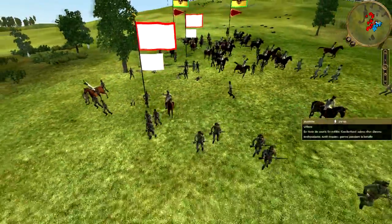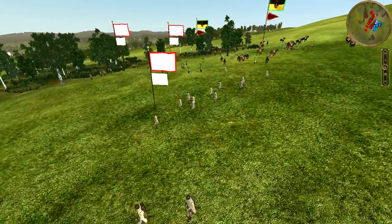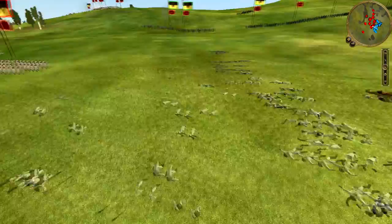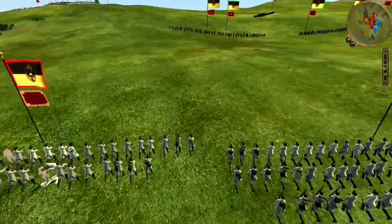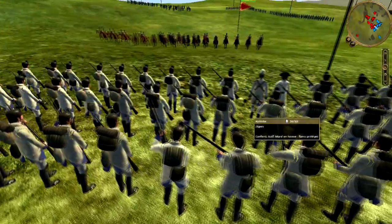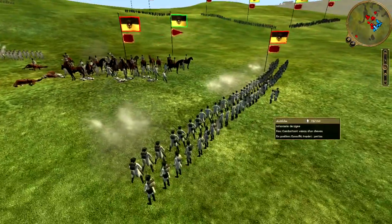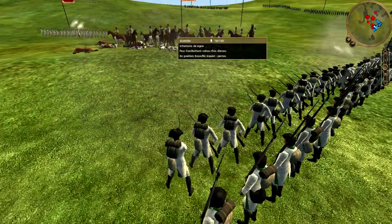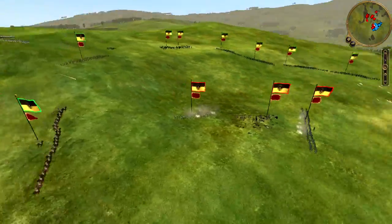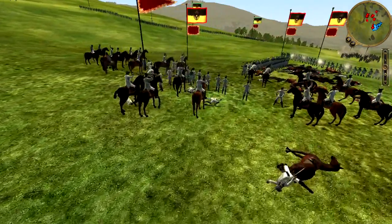Mes 2 régiments de hussards hongrois chargent avec force le régiment restant de Jäger et 2 régiments de Jäger qui aussitôt se débandent sous la violence de la charge. Vous voyez le parterre de cadavres qui jonchent le sol, cavaliers et hommes compris. Ça n'a pas l'air de gêner mon adversaire qui va lancer un ultime assaut sur ma position avec 2 régiments de Grenzers et 3 régiments de Jäger. Ceux-ci ne font pas le poids face à ma cavalerie, et je lance une charge massive avec ce qu'il me reste d'un régiment de hussards hongrois. Le choc va être terrible avec les Jäger qui n'ont aucune baïonnette pour se protéger. Pour venir soutenir mes derniers hussards, j'engage mes 2 derniers régiments de Ulan sur le front de mon adversaire afin de le prendre en tenaille.